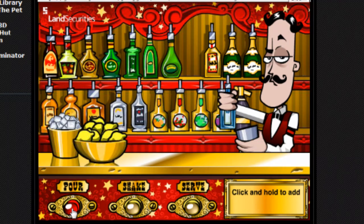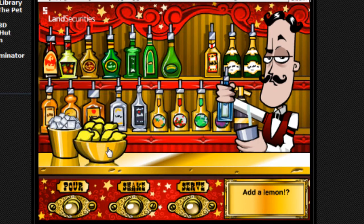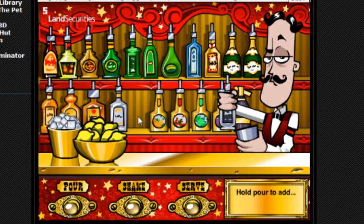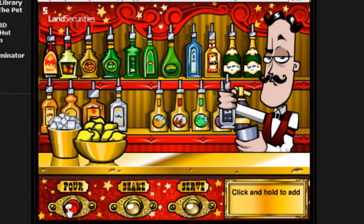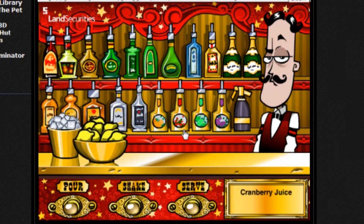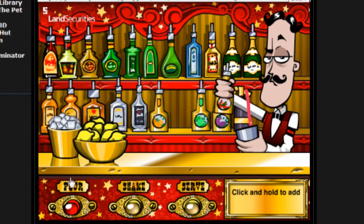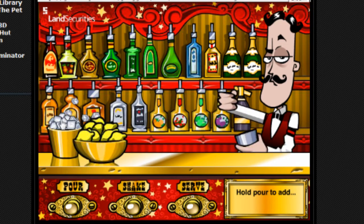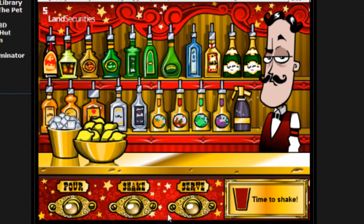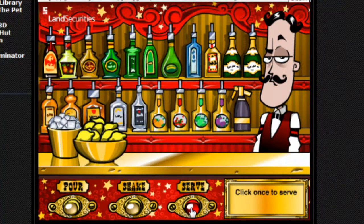Let's start with some gin. You hold down the pour button and it pours a bit in — let's let a bit more in. Then let's go for some sambuca. Sambuca can go in. Let's put a lemon in — we're going to do a lemon. Then some cranberry juice — put some cranberry juice in. Let's put some ice in. Wow, ice fills a lot. Okay, now it's flashing red — it's ready to shake. Let's shake it and serve up.